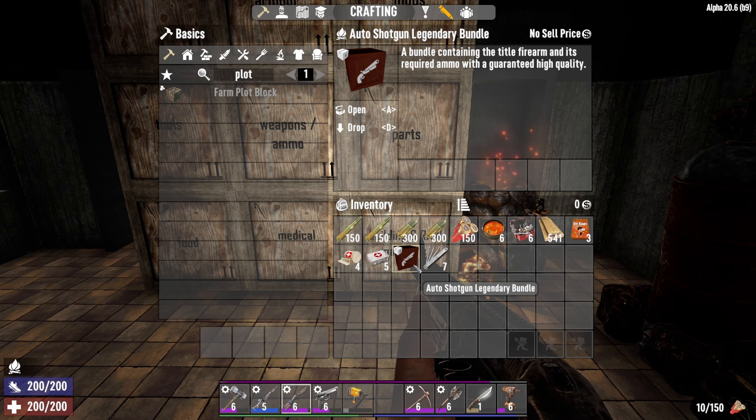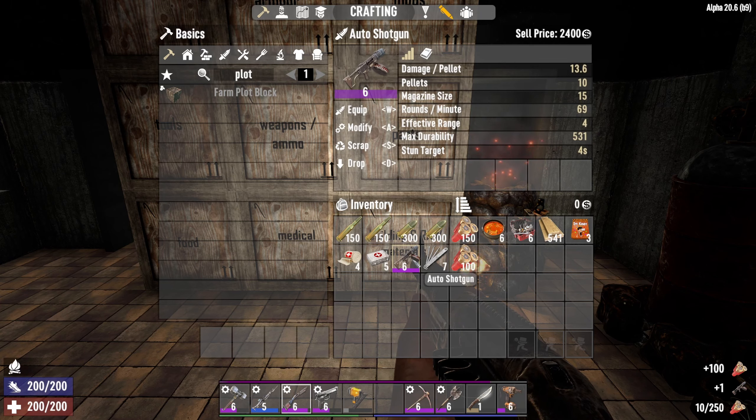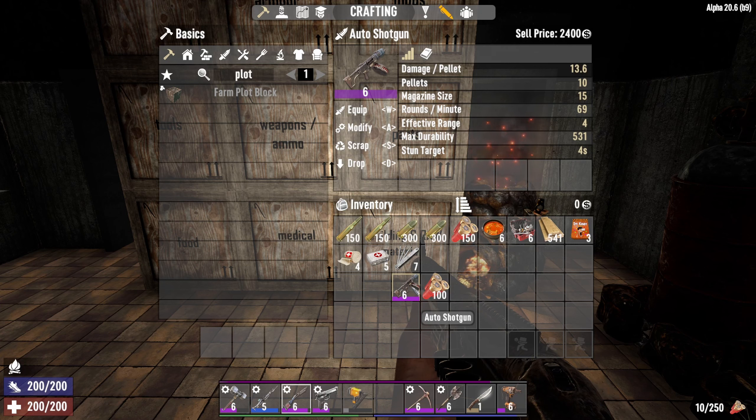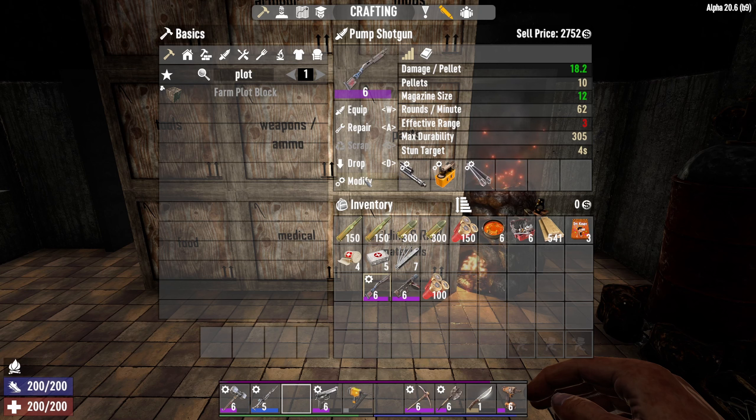I want to open this auto shotgun legendary bundle we picked up yesterday. Here we go — fanfare please! That's it. I thought it was going to have a few more items in there, but a level six auto shotgun — who can complain at that?